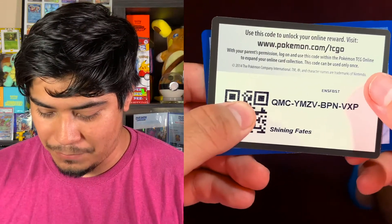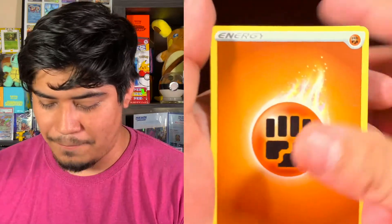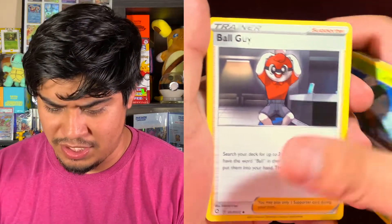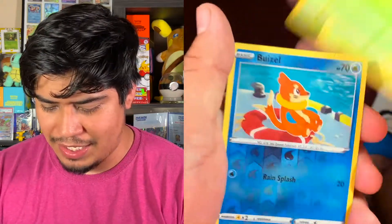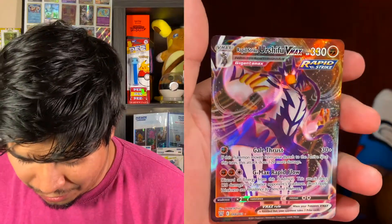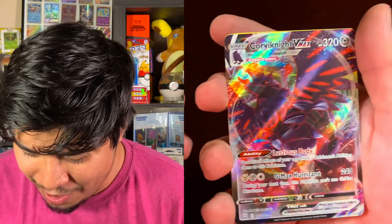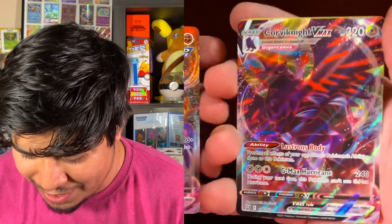The last pack for today is going to be Shining Fates. Here we go — can we get some of that last pack magic? Fighting Energy, Rusted Shield, Tropius, Ball Guy, Nickit, Trap Pinch, Snom, Gossifleur, Cacnea, Weezing Reverse Holo. And the rare is a Boltund. Dang — but you know what, it's all good. We still got these two baddies: our Rapid Strike Urshifu VMAX and our Corviknight VMAX. Both full art — look at them looking all cool!